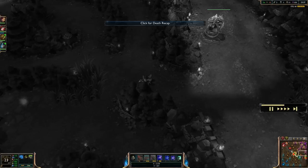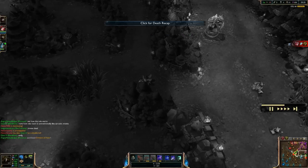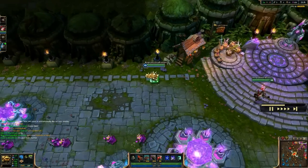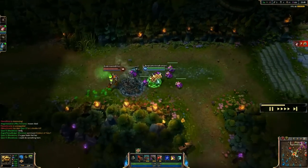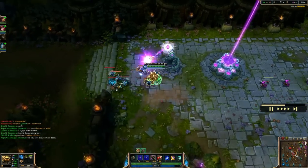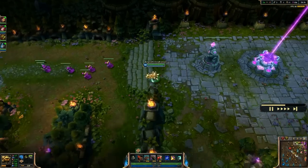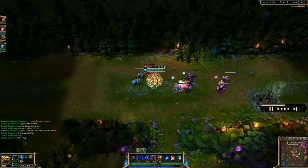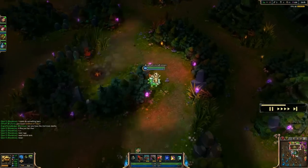I did die — Twisted Fate was stealing our blue buff, I got ignited and he killed me. But that last time back at base I finished off my Ninja Tabi, getting increased armor which turns into more damage for me and helps against Vi who's going to be building extremely AD heavy this game. I also finished Spirit Visage, which helps my healing since Spirit of the Ancient Golem has healing properties — the Spirit Visage percentage increase will boost that further.